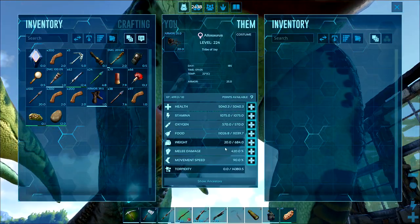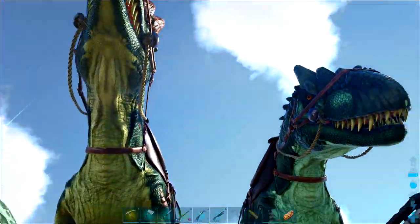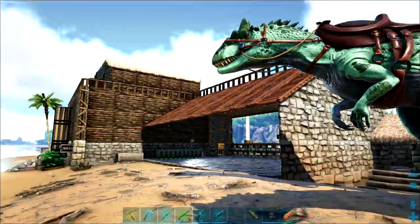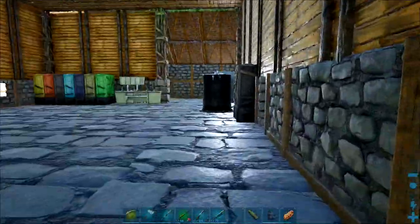I'm kind of done with grabbing the Allosaurus we need. I'll need to grab more T-Rexes, but I'm going to breed her stats into another male and work from there on the imprints.